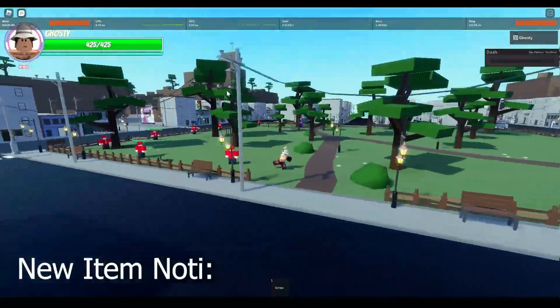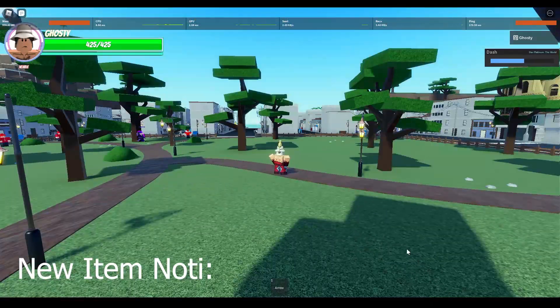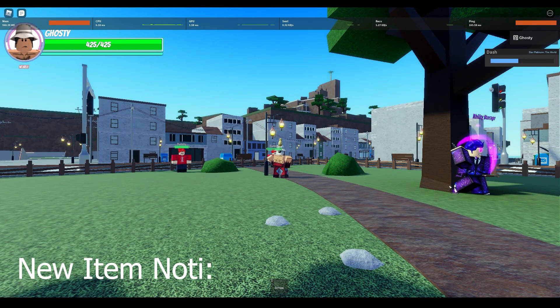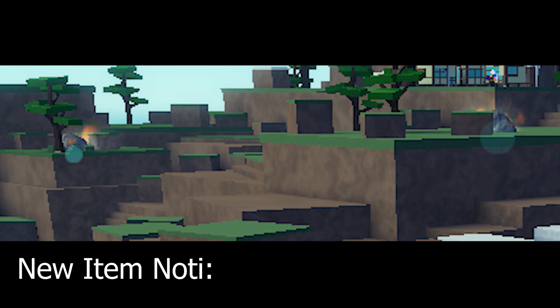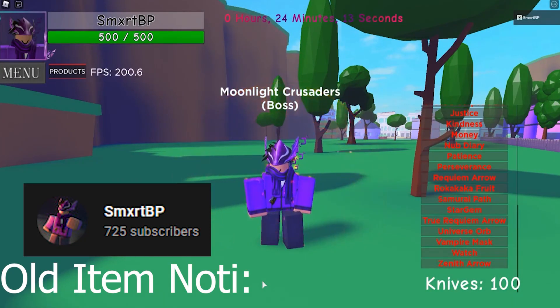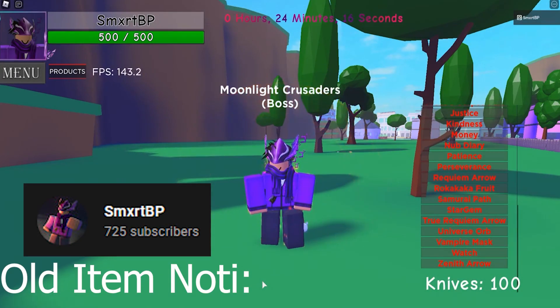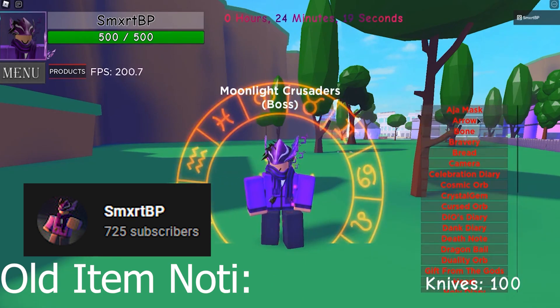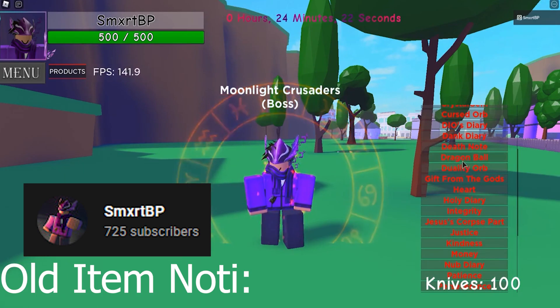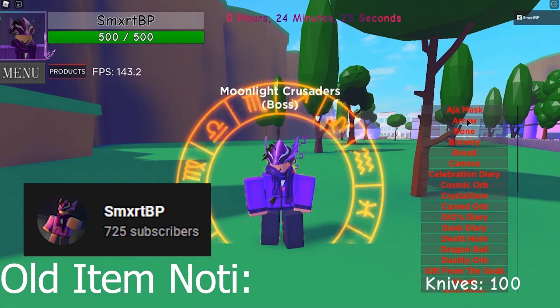Now they've done it similar to how GPO and other games do it, where it's just a sound that plays and a little round circle. From the background footage you can see that's how the item notifier works. In my opinion it's still a pretty okay notifier, but the most things you'll be seeing on it are meteors and other things like that. If you want to get meteors or arrow farm, go for it, but I don't think it shows chests.